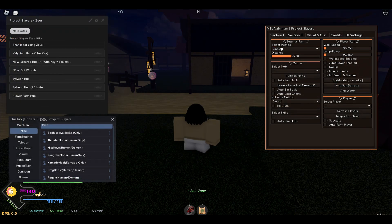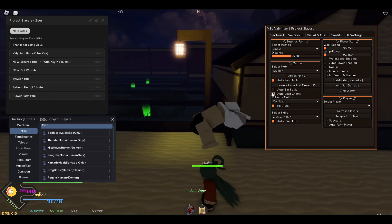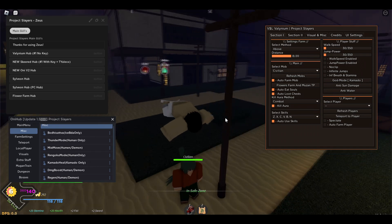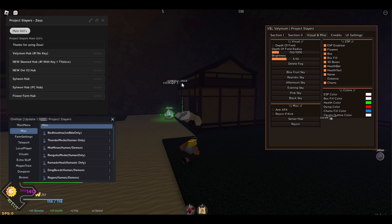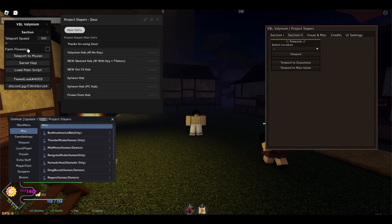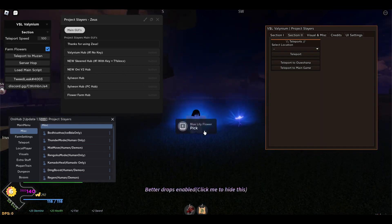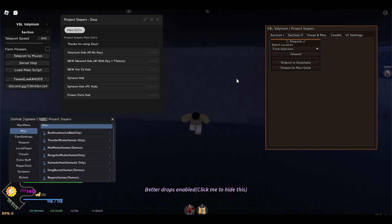Now let me show the Volume Hub. In section one there's Auto Farm — choose your method, I'll do Above, leave the distance at eight, and select your mob. I'll start with Civilian. Make sure to select Kill Aura and select Combat or whatever you want, but do not equip your weapon or you will get kicked. Enable Auto Use Skills, then press Auto Farm Mob. You can also auto eat souls and auto loot chests. Under Visual stuff you can enable ESP and see flowers on screen. There's also a Flower Farm option — select Farm Flowers and it will go collect them automatically, then move to the next flower. You can also teleport to Final Selection very quickly.